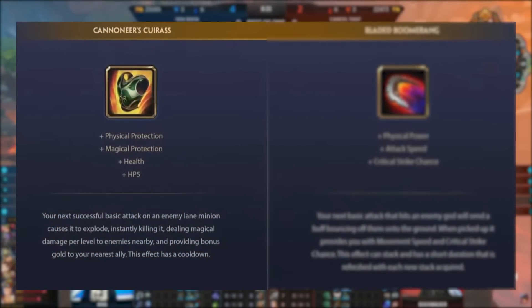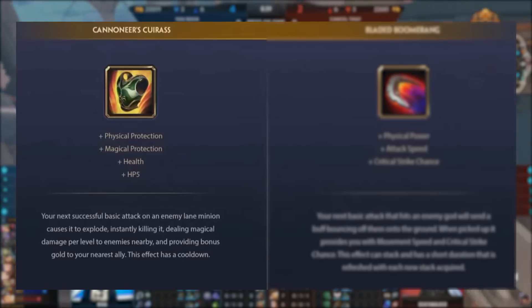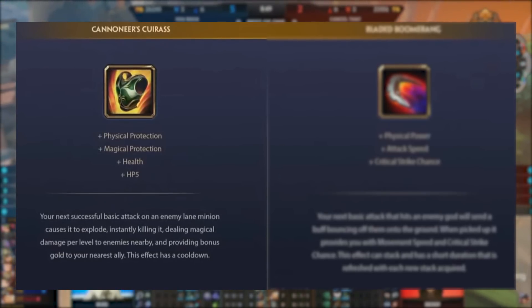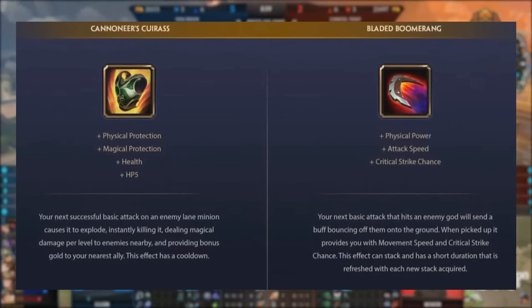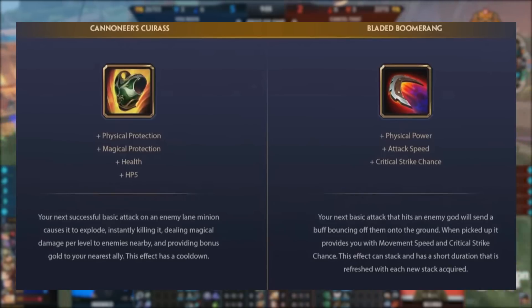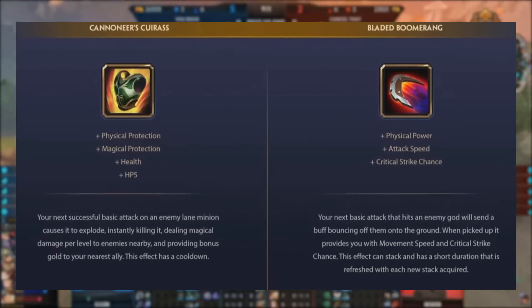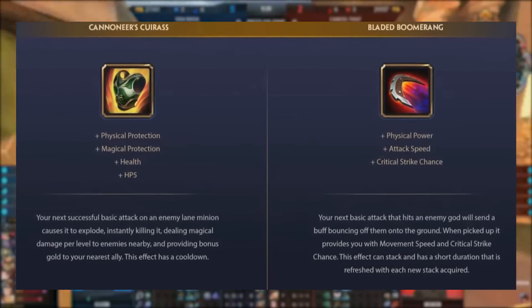Quickly covering the two items we already saw in the keynote: Cannoneer's Curious comes with both protections, health and HP5 — we don't know exact numbers. The passive makes your next successful basic attack on a lane minion explode, executing it and dealing magical damage per level to all nearby enemies, and granting gold to your nearest ally, with an internal cooldown. Super good for solo lane wave clear and maybe pressure supports too given that gold bonus. Bladed Boomerang has physical power, attack speed and crit chance — now on the shuriken tree since Wind Demon was moved. Its passive causes your next basic attack to send a buff bouncing off the target onto the ground, granting movement speed and crit chance when picked up, with the effect able to stack.